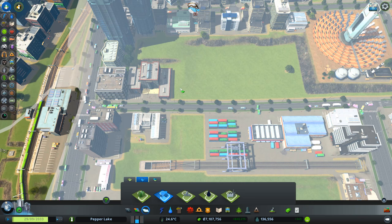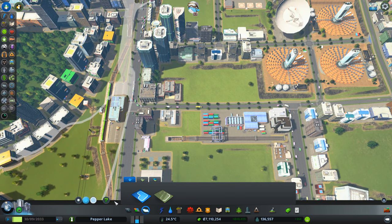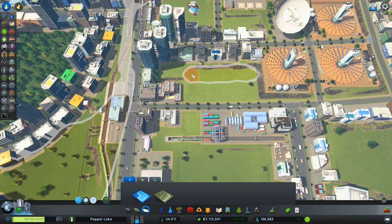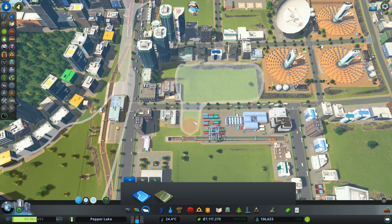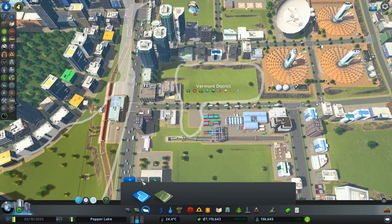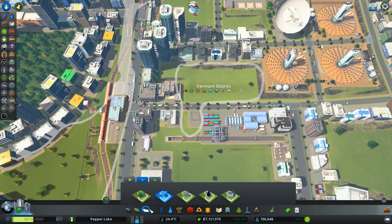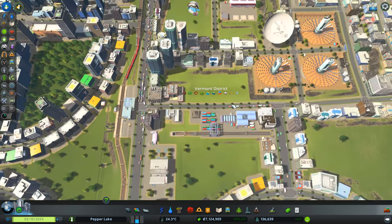Let's fill that in again. Let's make this its own little industry. Okay, let's get rid of that. There we go, and down here — the Vermont district. It's teeny, it's tiny, but it's going to fulfil a purpose. Hopefully. Let's see what happens — is that big enough? Just about big enough, I think.